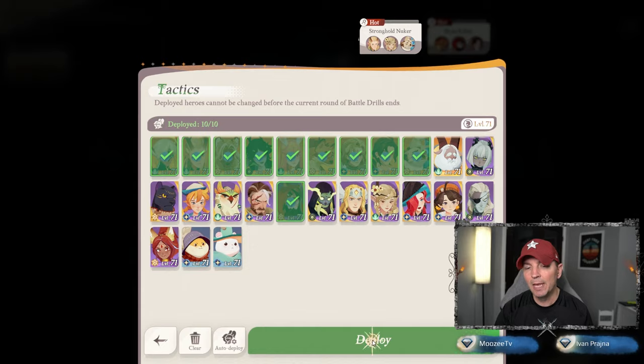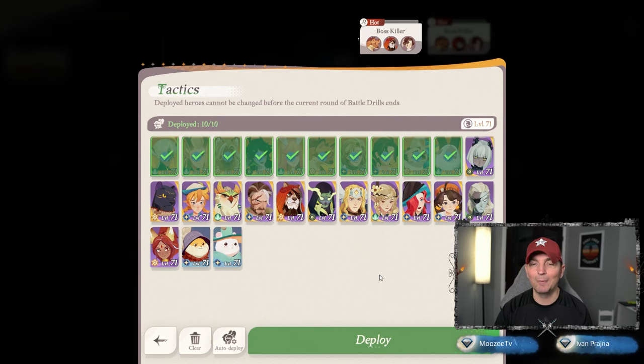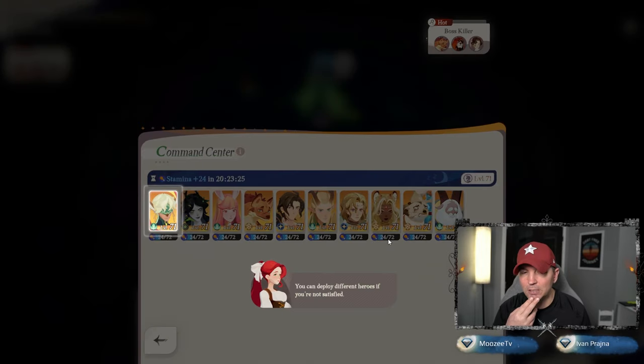We have a couple tanks in there. We can actually go down here and auto deploy — I wonder who it's going to pick. Almost the exact same lineup! It picked our 10 strongest heroes. Let's go ahead and deploy these heroes and confirm.